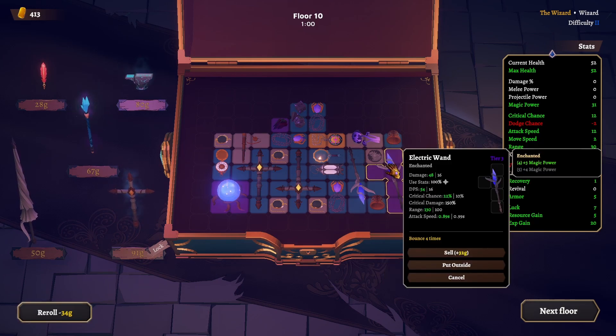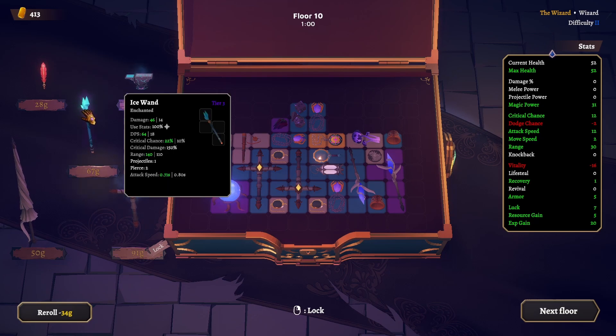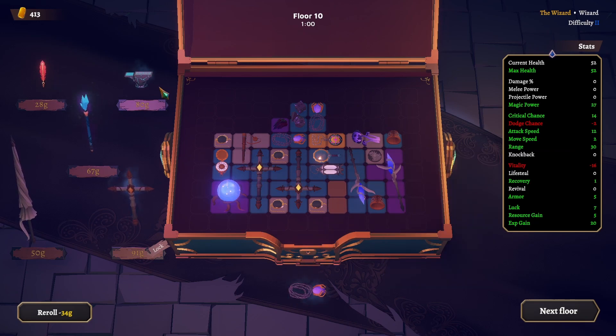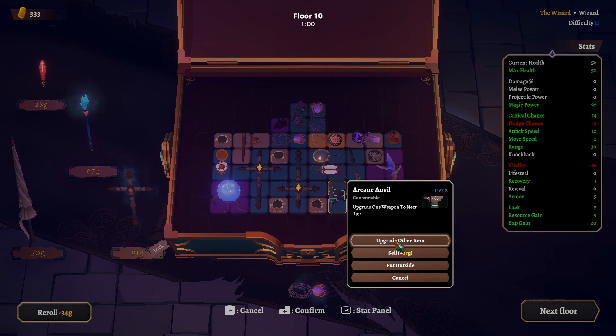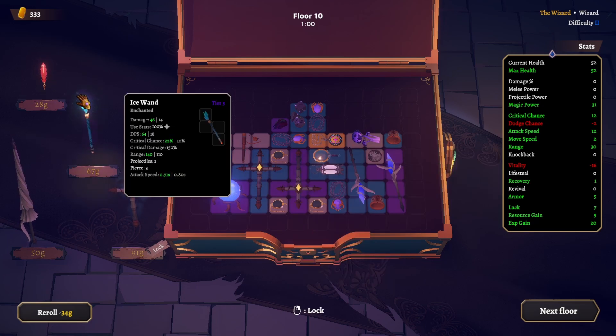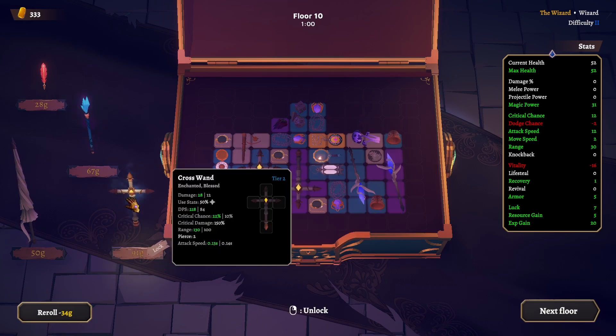I want to see what a tier 3 cross wand looks like. We also have an ice wand here. More range for the ice wand. Let's go and upgrade the cross wand first. There you go — magic power. It's a tier 3, man. This is tough. Lock you in, lock you in. Another mushroom — magic power, less vitality.